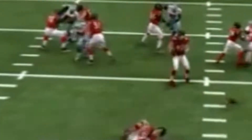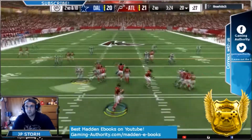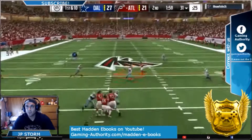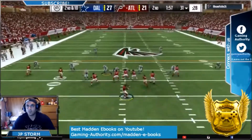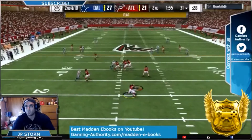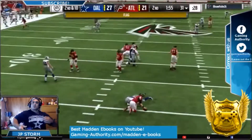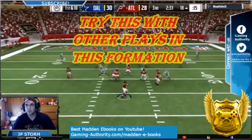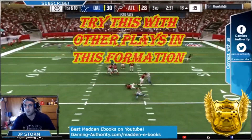Every time my opponent did play action, I sacked him from this turbo blitz. Now, sometimes this happens for no reason — when you dive at your opponent's quarterback, you get roughing the passer. I don't get it. This is a very good play that works very well, just don't spam it.